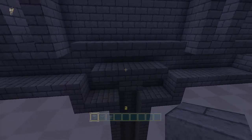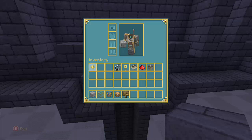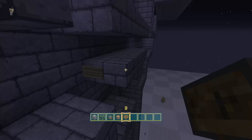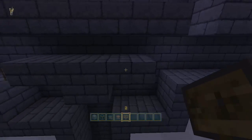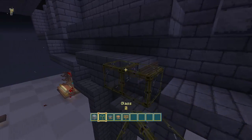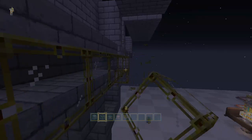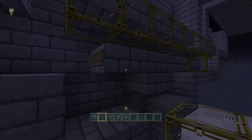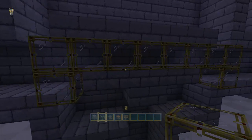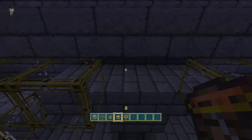Now let's do the lava blade section. Off of this right here, you're going to want to put a sign here, a sign here, and then signs on the other spots along this row. In the middle is where your lava is going to go — you're going to need four lava source blocks.